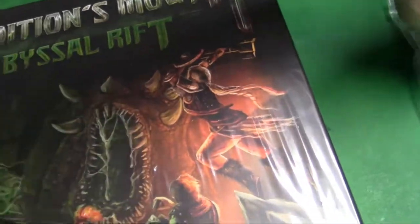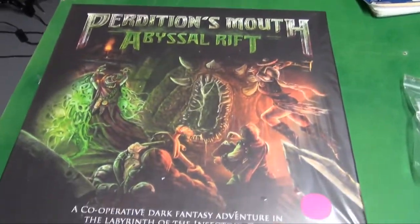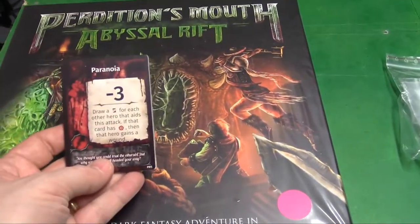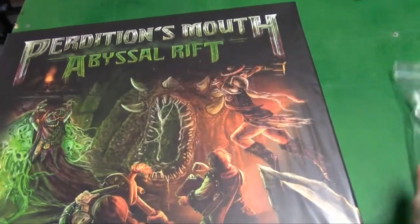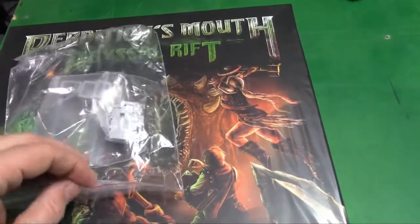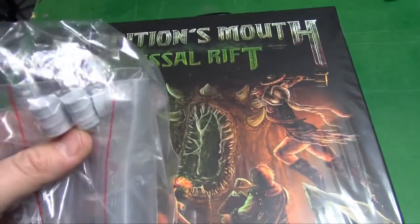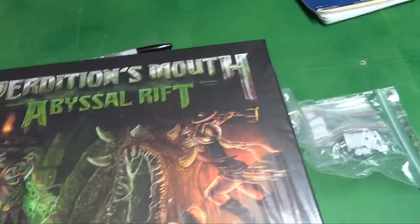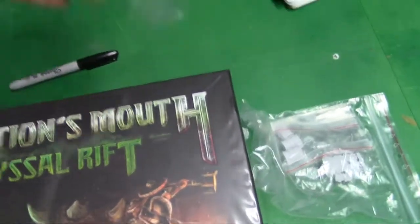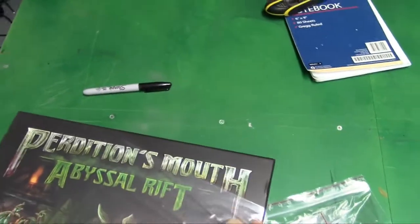Before I open it, I apologize for the glare. It's wintertime, so I'm down in my basement and the fluorescent lights are getting to it. This came with some extra cards, extra wound types, and it came with a scenery pack with some doors and some chests. Let me get this open, then I'll switch to a tripod and we'll see what's inside.